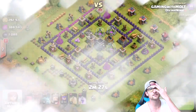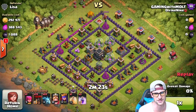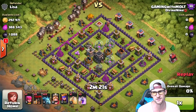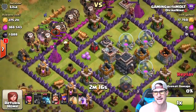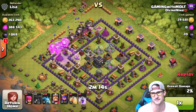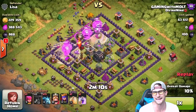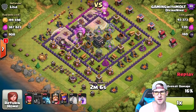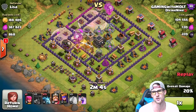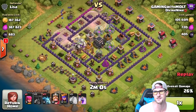Here's the first attack against Lisa — look at this loot: over 600,000! So we're going to drop our loons all along this side. I wanted to come in from the back because the air sweeper was facing the other direction. We're going to rage both groups up, get them into the base, and then drop a heal spell over in the corner to bring those loons back to good health.